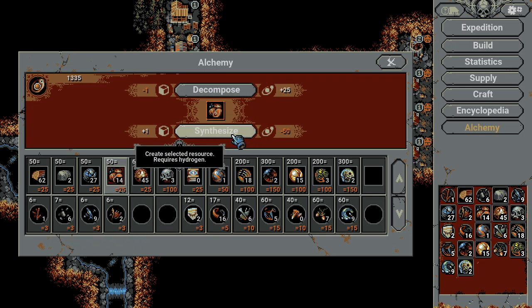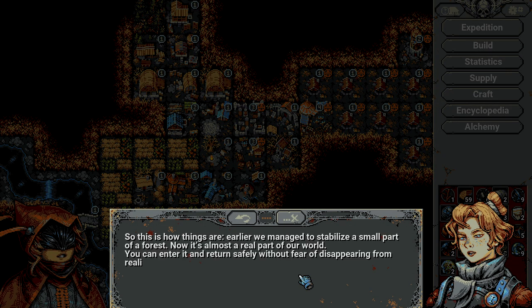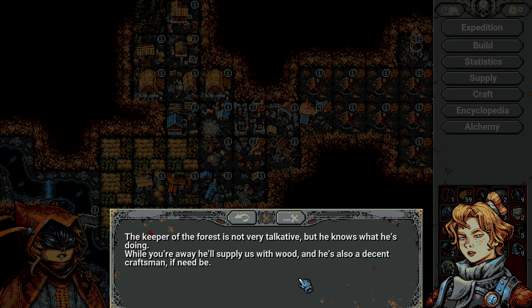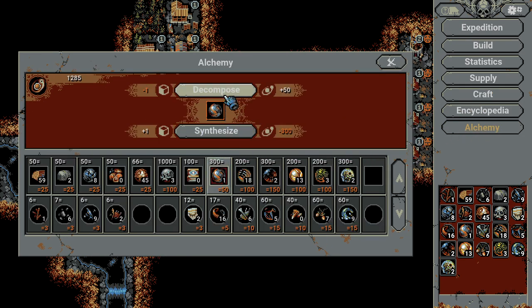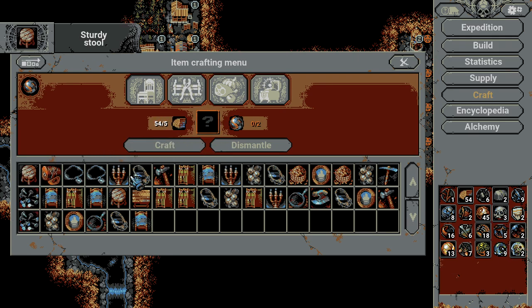We can synthesize 50 points or decompose at 25 points. Let's build a lumberjack here, and that gives us supplies for food. You can also craft furniture at this point, which is not so expensive. But warp of metamorphosis items are pretty hard to get, so let's synthesize one and have a sturdy store.